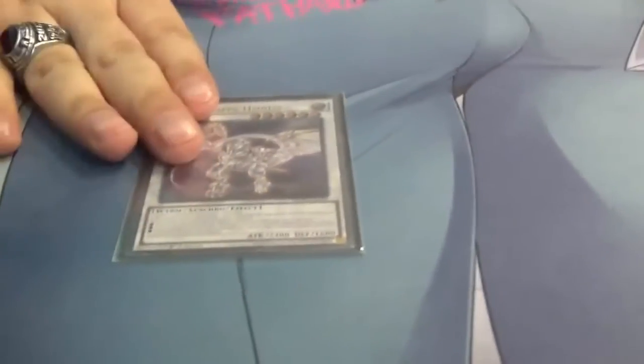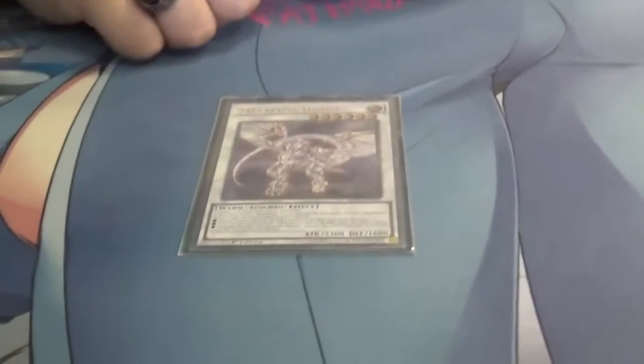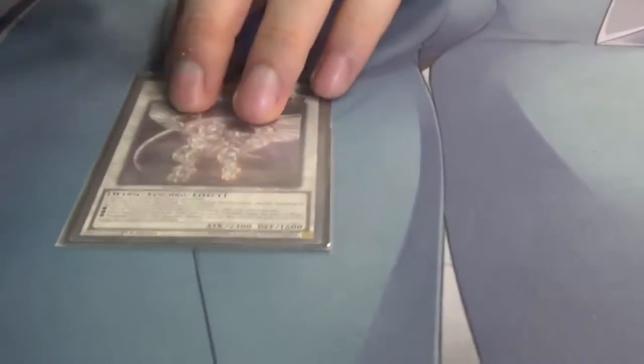Metaphys Horus is the reason Falco is probably my most important tuner — Falco is the only way I can go into Metaphys Horus. Something I just learned recently: if you use a pendulum as the non-tuner, you get both the effect monster effect and the pendulum monster effect. So using Falco and a level-four pendulum, you negate a face-up card on the field — counters Skill Drain again. The pendulum effect lets you take control of one of your opponent's monsters permanently, as long as you go in when they have a monster you can't run over.